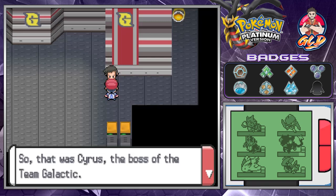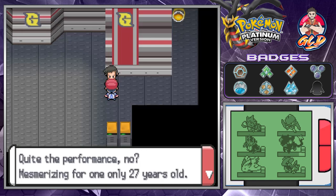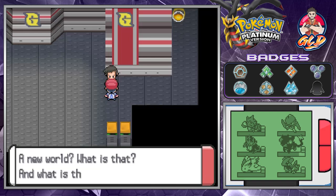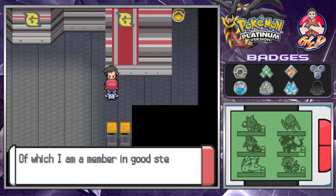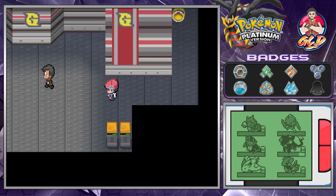Looker is mesmerized by Cyrus, noting he's only 27 years old. He finds the plan to remake the world preposterous - a new world, an incomplete world. Investigating such matters is the job of the international police, of which he is a member. He parts ways with us here but tells us to take extra care.